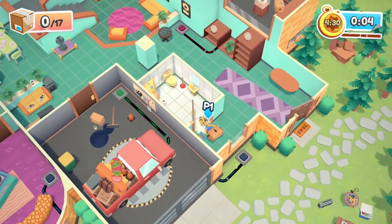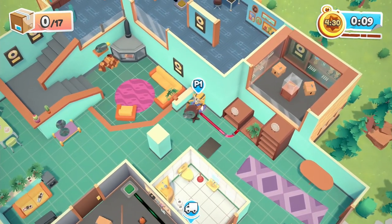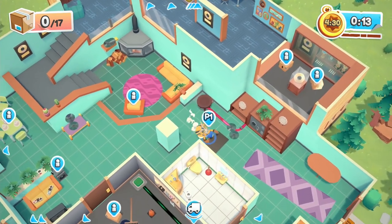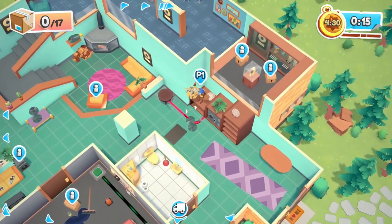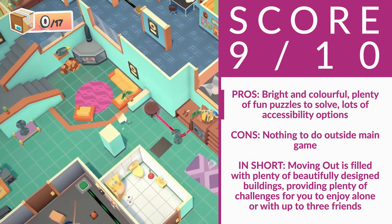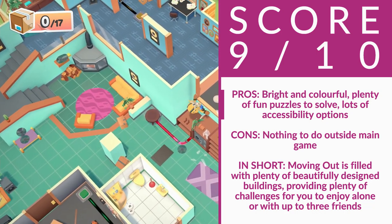Moving Out is filled with plenty of beautifully designed buildings, providing plenty of challenges for you to enjoy alone or with up to three friends. It's a light-hearted escape, packed with humour, cute characters, and fast-paced challenges that really help to keep you entertained. Outside of the main game there's nothing else to do, but whether you have friends to play with or want to enjoy Moving Out on your own, there's loads of fun to be had.